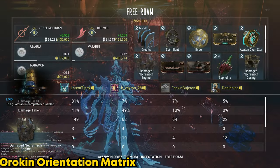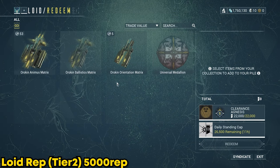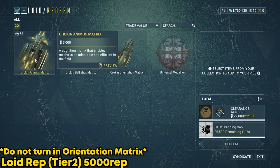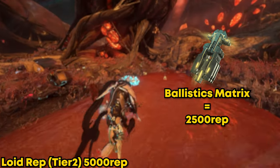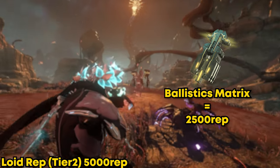Run the tier 1 vault until you have 10 matrices. When you have the 10 matrices you're ready for the rank-up requirement, but you still need 5000 reputation XP. This you'll get from doing one tier 2 vault. Running one tier 2 vault will drop you two tier 2 matrices, and turning in two of these will give you 5000 reputation, which is the threshold you need to turn in.